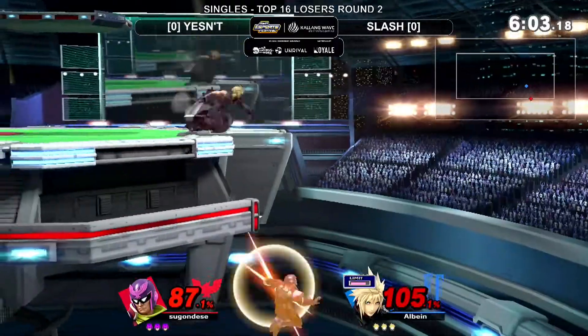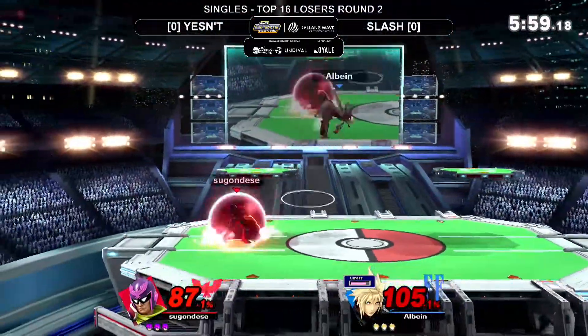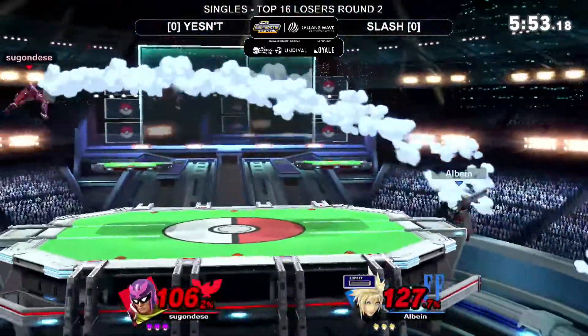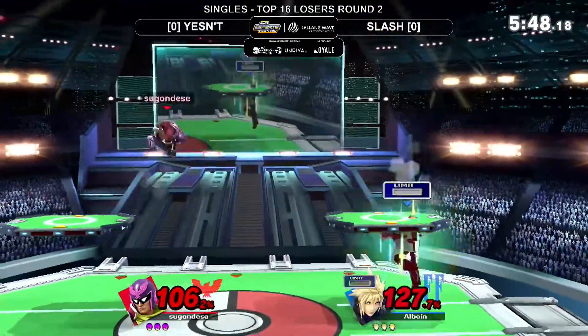Yesen really throwing out these hard reads - and that's what you should do with Falcon. The movement of these two players is really quite awkward. The up B is such a good tool to deal with shield, but Slash has been avoiding it quite a few times.